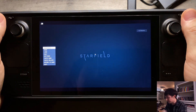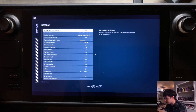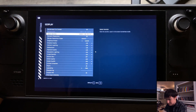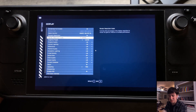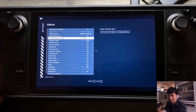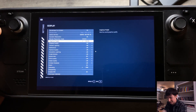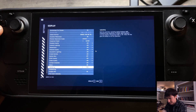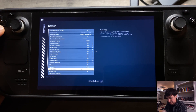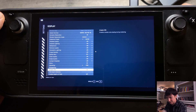The graphics settings I have: render resolution at 70% — I notice everything just gets so muddy when it's lower, it's just not worth it to go lower than that, even if you're getting better performance. Everything else on low, motion blur off, upscaling set to FSR 2, v-sync on, enable VRS, and depth of field off.